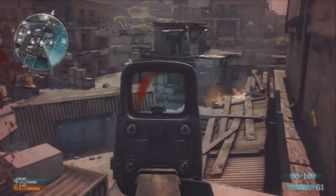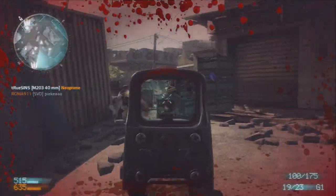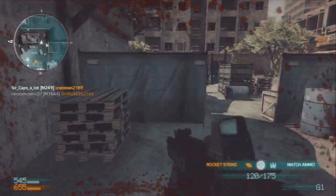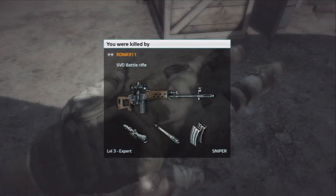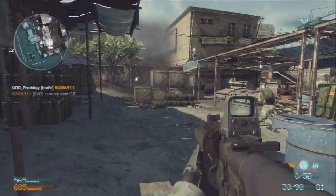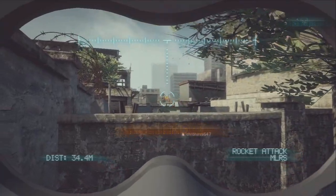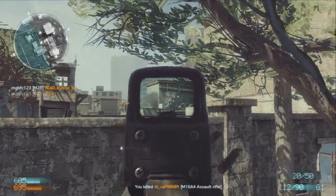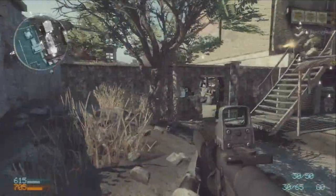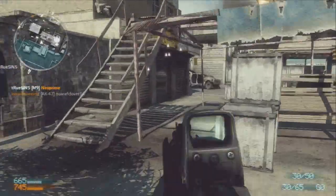Right there you can see me get my first score chain — I got 50 points and they give you the option of choosing a UAV or a mortar strike. My second score chain gives me a rocket strike and match ammo. You get the choice between a defensive or offensive score chain: the offensive one gives you kills but fewer points toward your next chain, while the defensive one like a UAV helps your whole team and builds your next score chain faster, though you won't get direct kills.